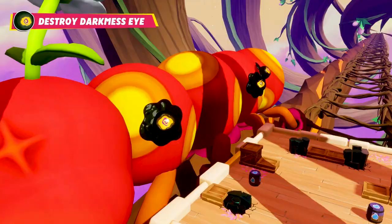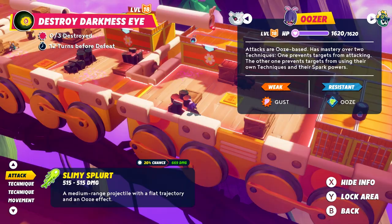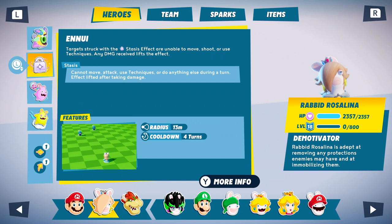Mario and his friends will face numerous enemy archetypes on the battlefield, each with specific strengths and weaknesses. We need to prepare accordingly. Let's pick Bowser first — his huge health stats will allow him to sustain heavy damage. Rabbit Rosalina's signature technique will be key to neutralize enemies while the other heroes focus on the darkness eyes. We'll keep Mario on the team to take advantage of his great mobility skills.